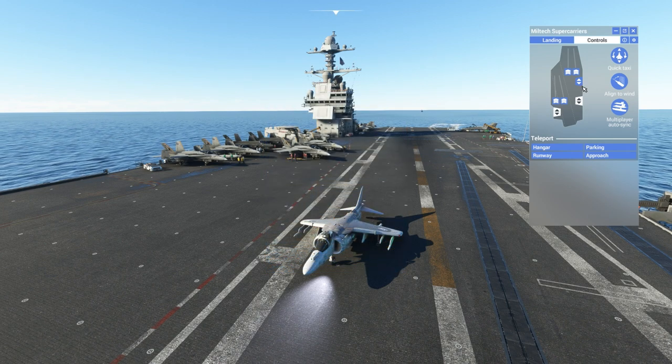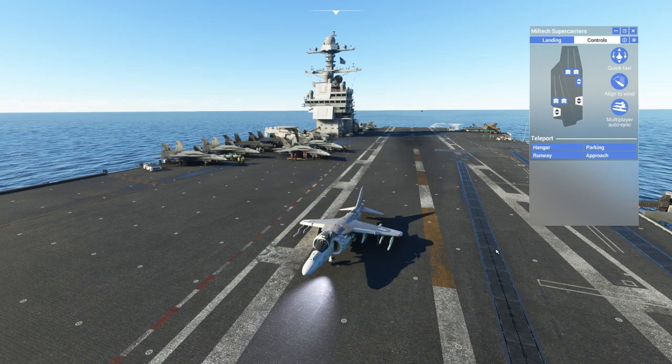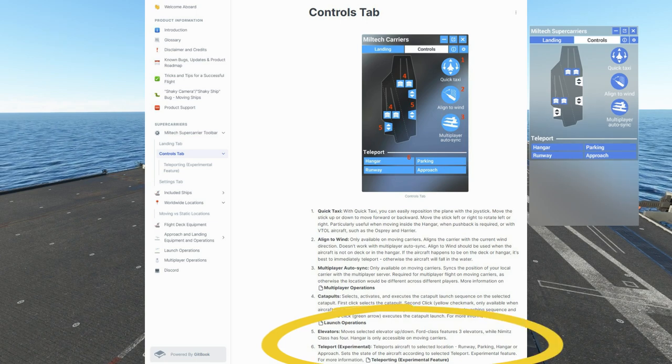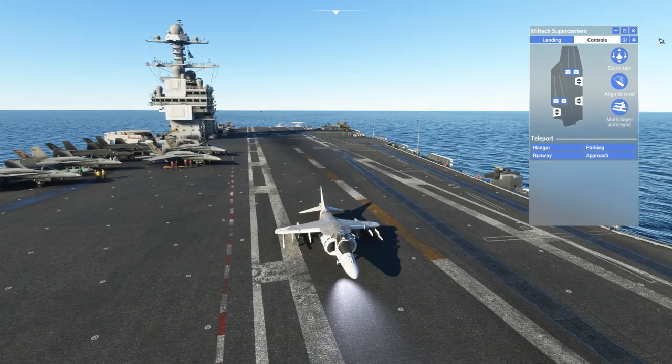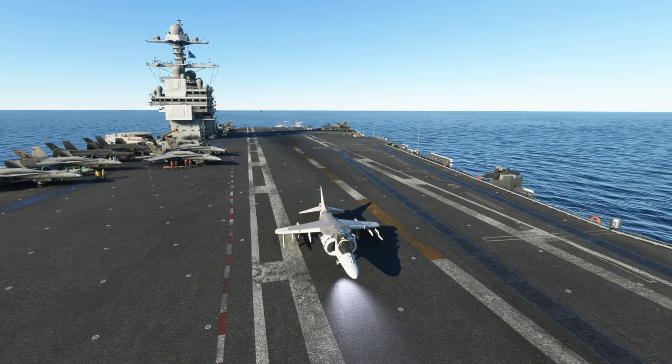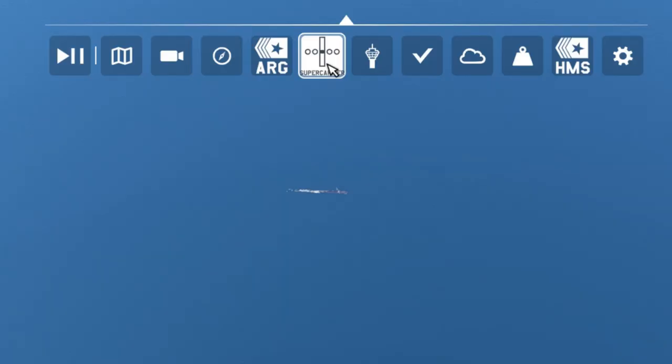So if you have selected a moving carrier, you can use the teleport function in the control tab. Note that it's an experimental feature at the moment, but I've been using it for a week on PC and it works quite well. You can access the Miltech panel by using the Miltech icon in your toolbar.